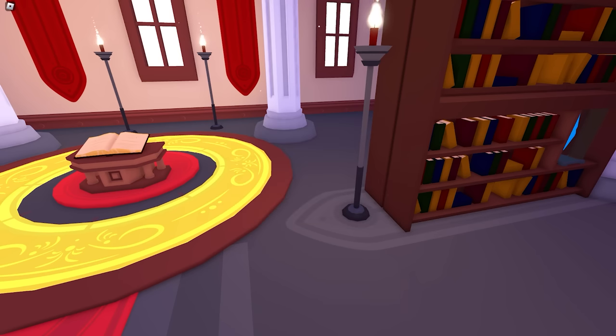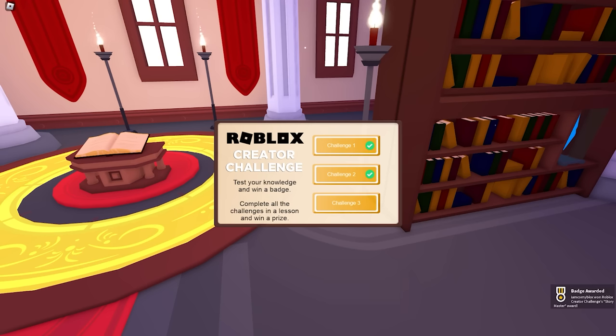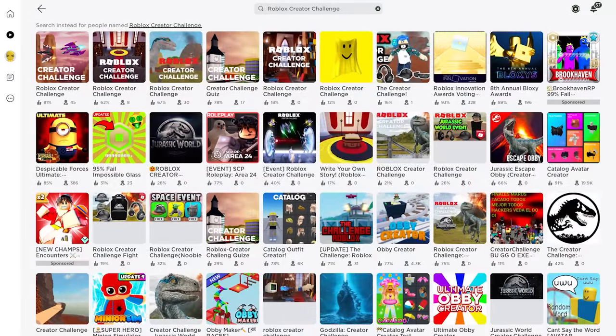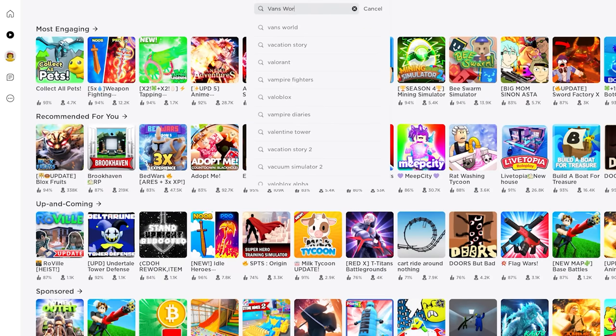Again, the same thing like what you did for the first challenge. And on challenge three, choose the correct answer. That's basically what you need to do. We're done now — let's check the items we got in our inventory. A PC hat — not bad at all!